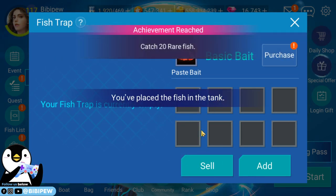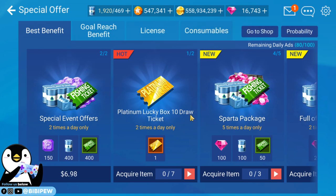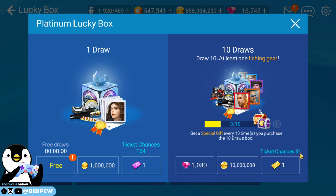My advice: if you want to level up fast, go to special offer and do the platinum lucky box ten draw tickets by watching ads seven times. You can do this two times a day, so that's fourteen ads total, giving you twenty draw tickets. I've already accumulated thirty-one chances, and I'll use them all when a new fishing gear launches.